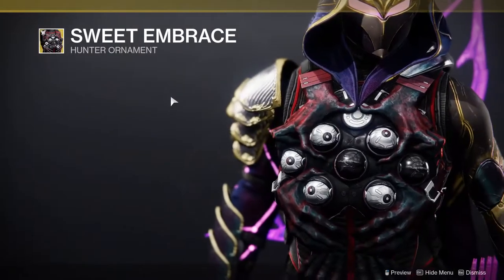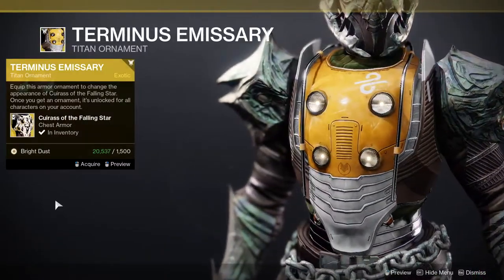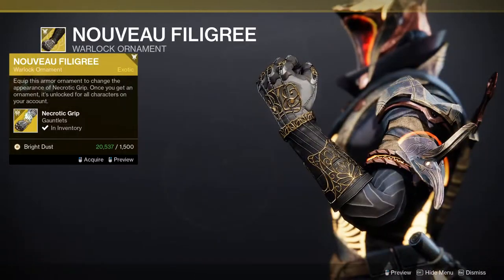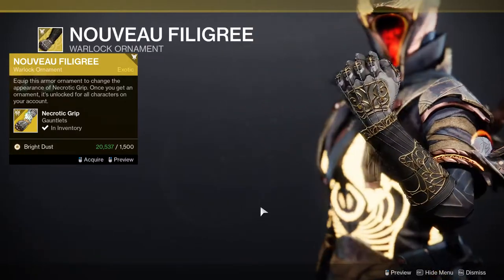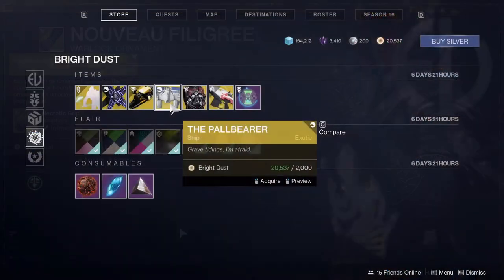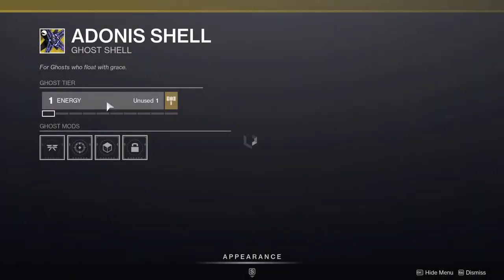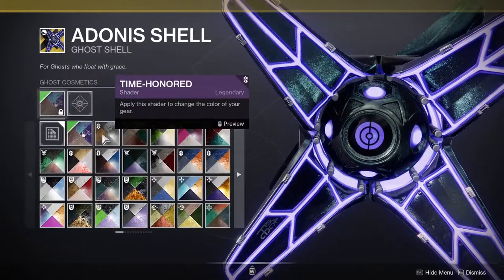We have the Standard Bearer, which is an ornament for the Suros Regime — that's pretty cool. We have the Sweet Embrace for Hunters, and for Titans and Warlocks I will show you guys what those are right now. For the ship, we have the Paul Bearer — eh. The Sparrow is the Atlas Runner — also eh. And then the Ghost Shell is the Adonis Shell, which is pretty cool I guess, though I'm not really that big into Ghost Shells.